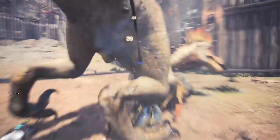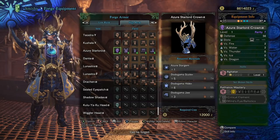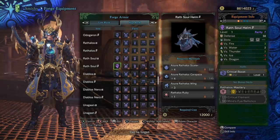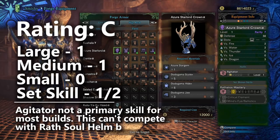Starting with the helmet, the Azure Starlord Crown comes with one large decoration slot, one level 2 Agitator skill, and the Rathalos Mastery skill. This is not a very efficient piece of armor — most builds don't use Agitator except when they have a lot of extra slots, and peak performance is a preferable skill. By comparison, the Rathalos Soul Helmet Beta gives you the universally good skill Critical Boost and two small decoration slots, which are always useful on elemental builds. So the Azure Starlord Crown receives a C rating for neither being efficient nor beating out the other Rathalos helmets in usefulness.